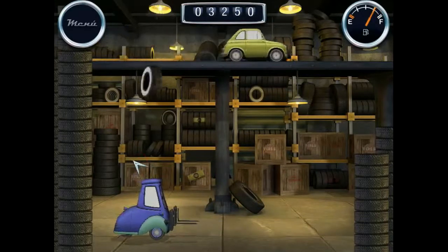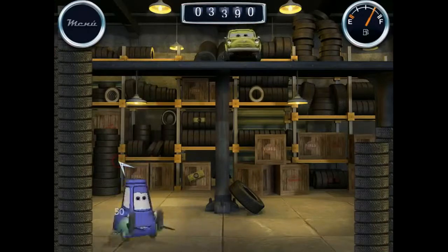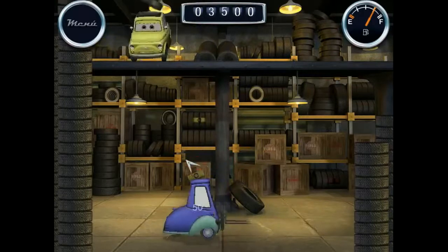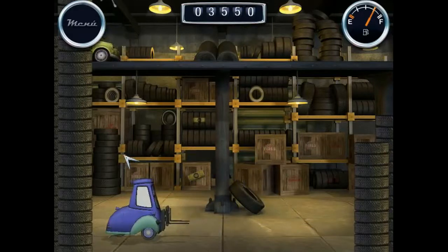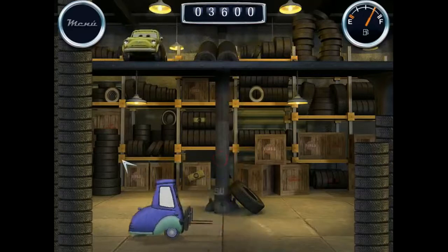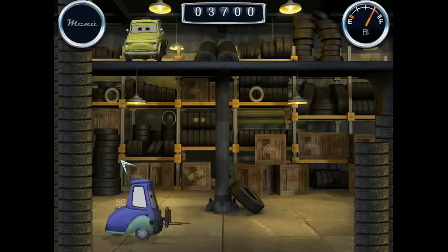We're letting go of some of the tires again because we need to have a score that we can beat later, but it can fail at times. You can see that some of the things that get dropped aren't tires, and we don't want to catch anything other than the tires.